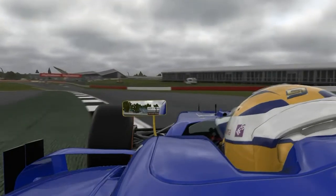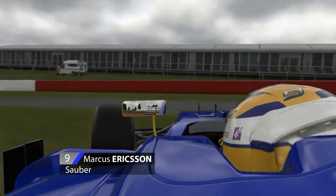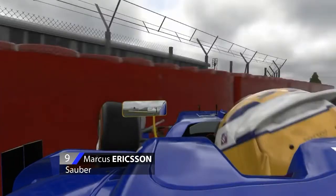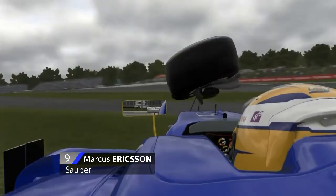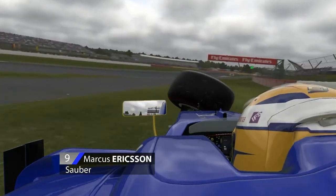There's the AstroTurf — that lighter green stuff around. As soon as the car snaps around on the exit onto the AstroTurf, you're a passenger. That's actually one of the best ways to go in — nose first.